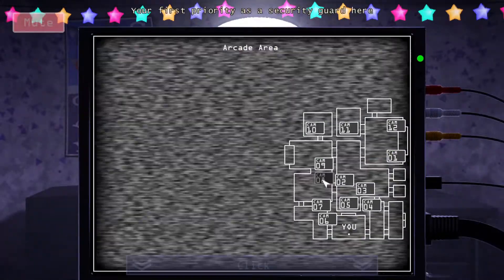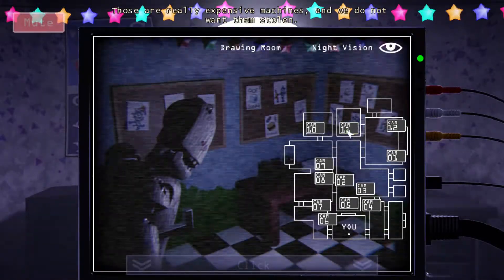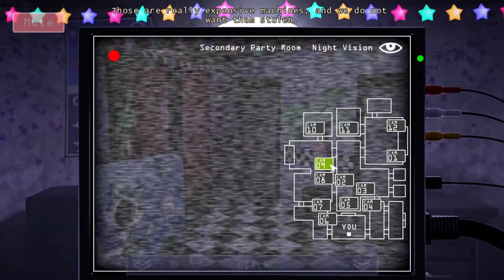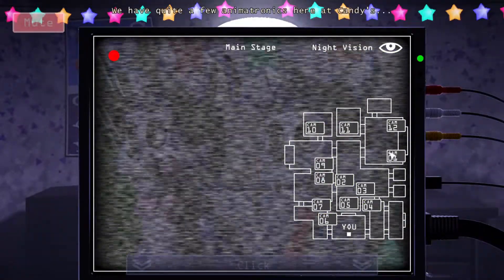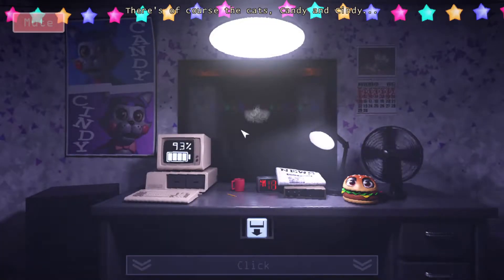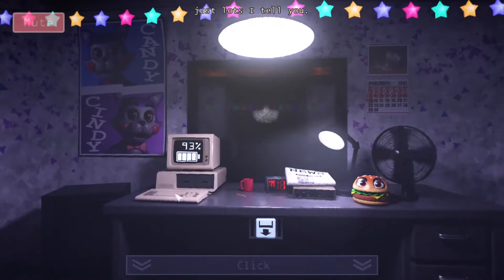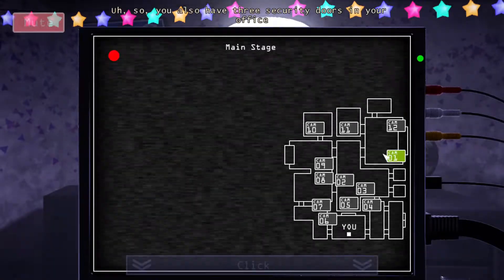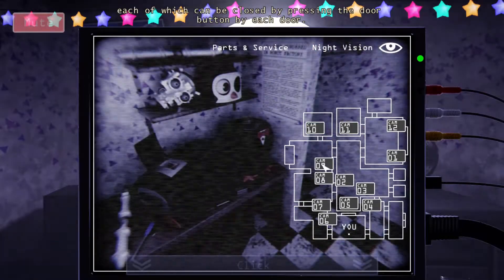Your first priority as a security guard here is to keep an eye on the animatronics. Those are really expensive machines and we do not want to lose them. You keep an eye on them from the camera. We have quite a few animatronics here at Candy's. Of course, the cat is Candy and Cindy. I only see three of the four you're talking about, right? I know he's not talking about names, so that doesn't count.